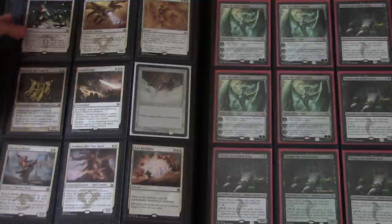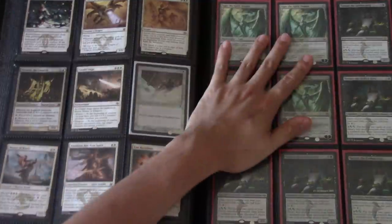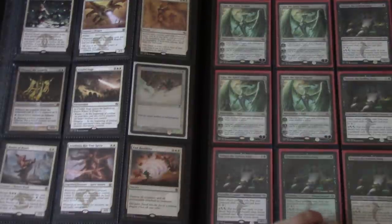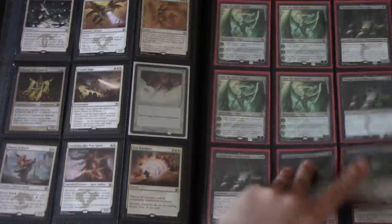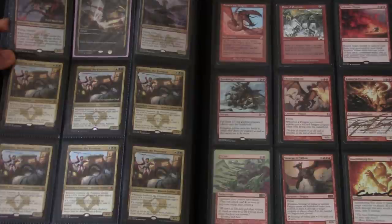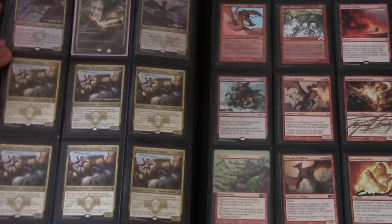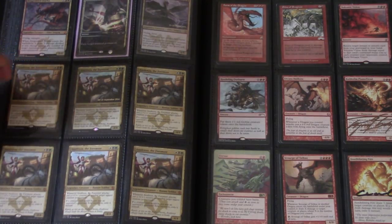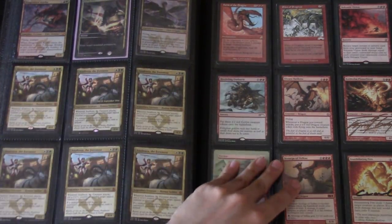Play set of Ugin, and one foil Tasigur and then four regular non-foils. You have a Dragonlord Atarka foil, a Dragonlord Kolaghan foil, a foil Anafenza, and then five regular Anafenzas.